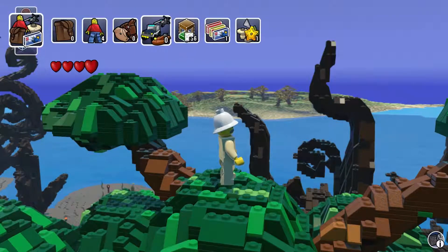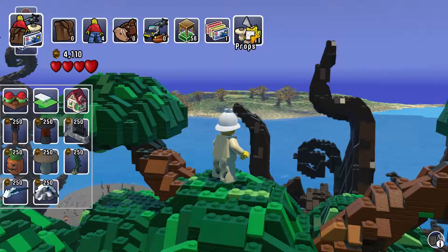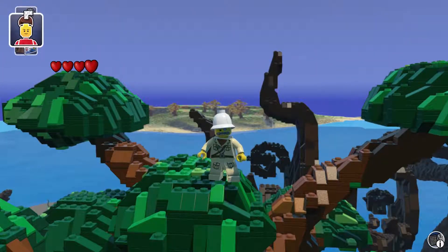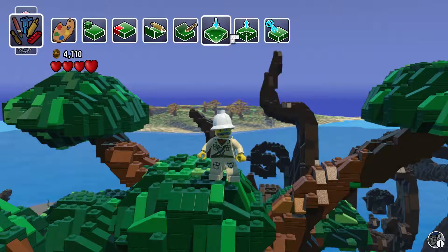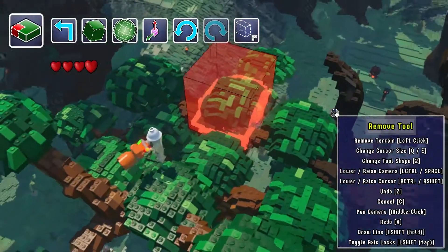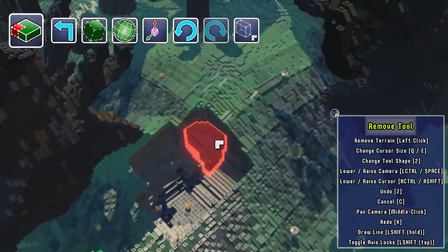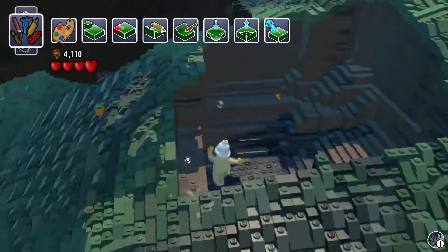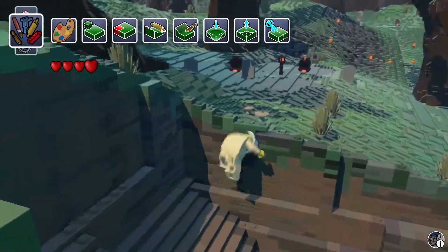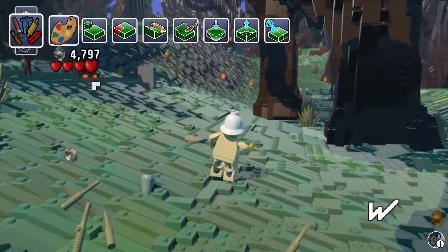I don't have any vehicles yet — I'd really like to get a car or something to drive around in. Maybe I can add terrain or remove terrain. Okay, yeah, you can just straight up dig into the world here. It seems to be like some kind of currency going on from destroying stuff. Not sure what that's about — I just collected like a grass prop or something.